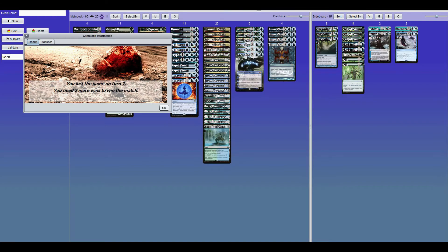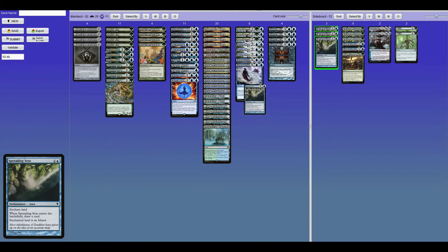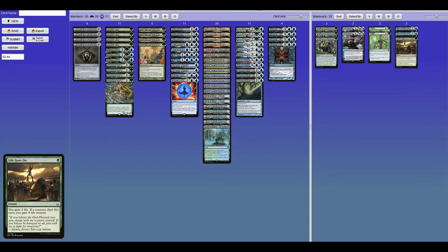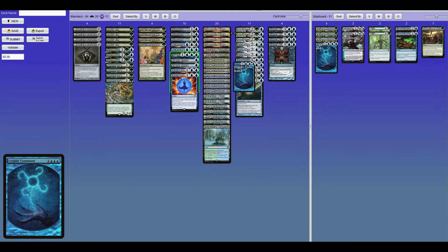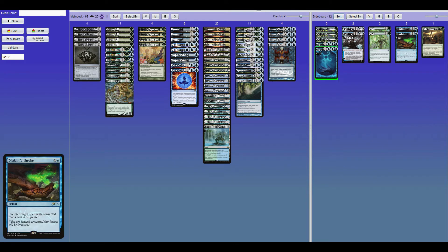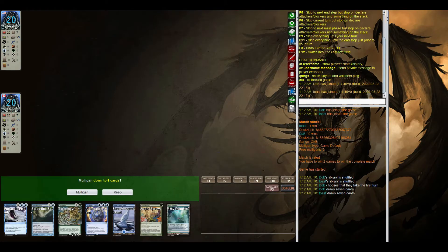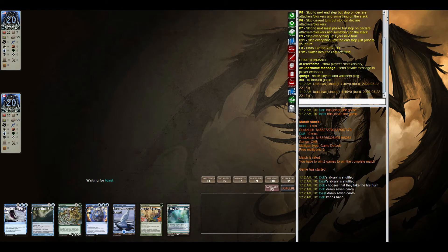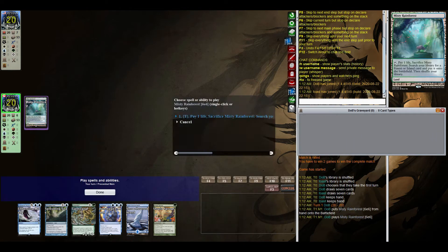Yeah, there we go — at this point there's just really no way out of that. Entrancing Melody would make sense — we could steal their big creatures. Spreading Seas could cut them off from green or black, or both ideally. They also run Utopia Sprawl, so a Spreading Seas cast would also make their Utopia Sprawls fall off. So Game 1 was pretty fast — we just had no way of answering a creature that big.